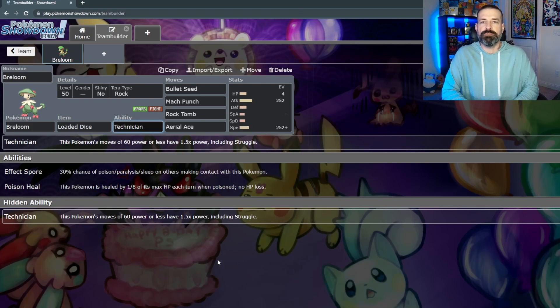However, the one we're going to go with is Technician — we've seen Technician before, I think it was on Persian. Pretty much what it does is any time this Pokemon uses a move that is 60 power or less, it ends up doing 50% more damage than it originally would. So something that is 60 base power would end up being up to 90. For Breloom, when it has access to a move like Bullet Seed, being able to hit harder on moves that hit multiple times per turn is a really big benefit — that's really why Technician is the best ability for Breloom.